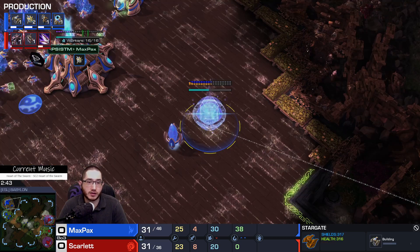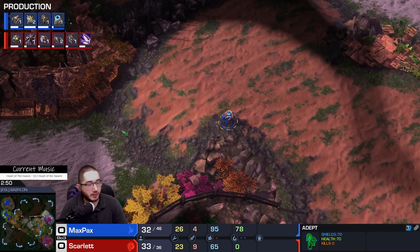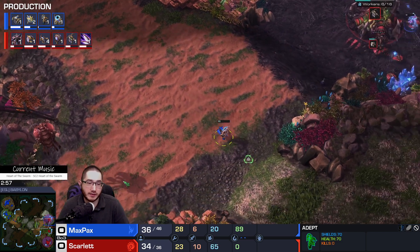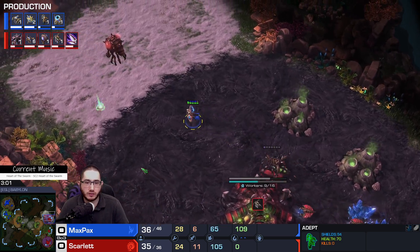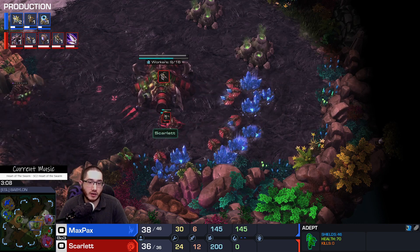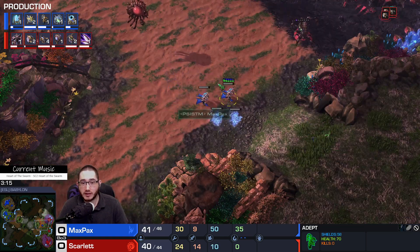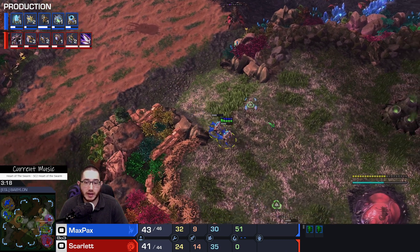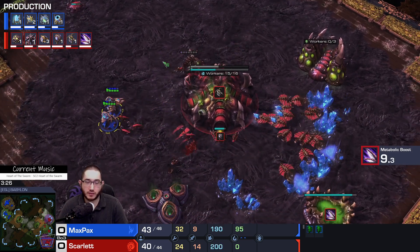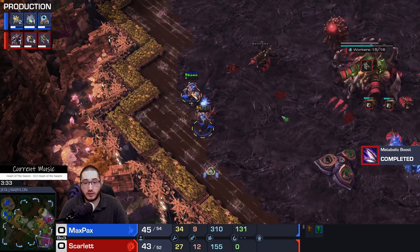Stargate is the tech building of choice from the Protoss, who also has a couple of Adepts coming out. What's the plan going to be? Sometimes when you see the hatch block go out successfully, it can lead into a decent aggressive timing — the Zerg is trying to rally drones farther out and the creep spread is not connected. The Adepts shade up into the main base though. They get the creep tumor.